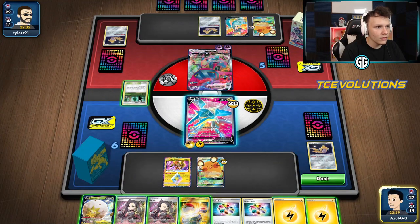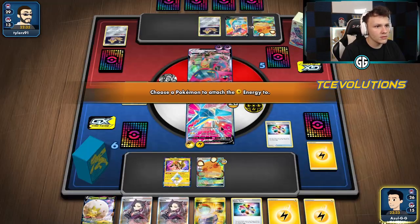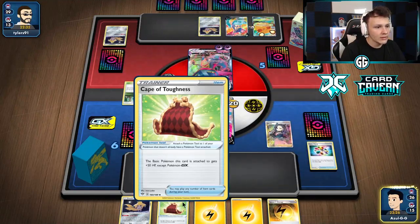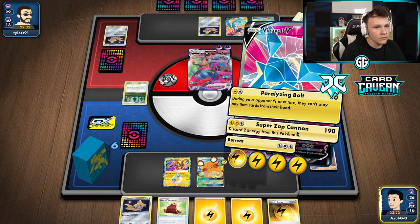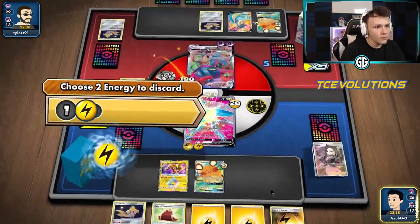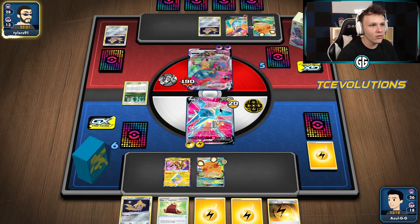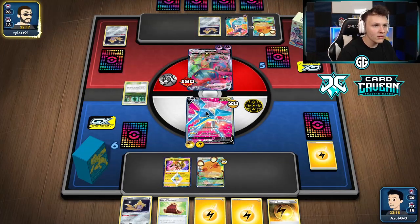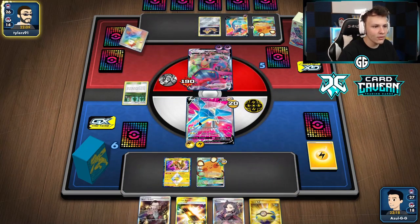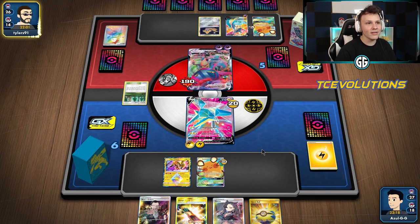They're going to get off the first attack — Max Phantom. We'll respond with a Super Zap Cannon and should be able to two-hit KO this thing over two turns. Turbo Patch, Turbo Patch, and Marnie — we need Vika Vaults basically, that's what we're really looking for. Super Zap Cannon for 190. Discard two energy and go with a Speed next turn. Need to see some more stuff — this hand is not great at all. Don't want to put another Jirachi in play because they can go knock out Vika Vault, Dedenne, Jirachi. We have a Cape of Toughness in hand but I don't think I want to put it on my Vika Vault here.